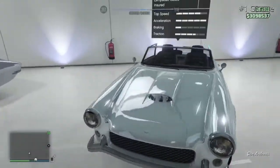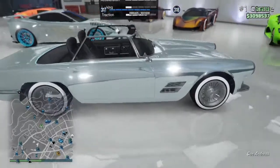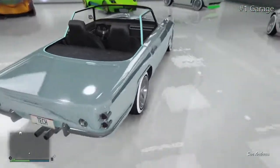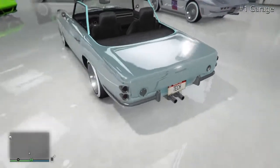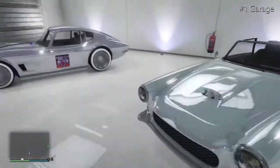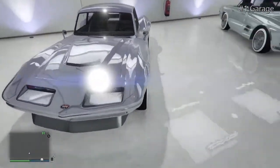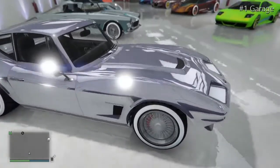Moving on to the Casco — another chrome blue colour with some chrome low rider rims and a North Yankton plate. This one is rare because it has no roof on it.